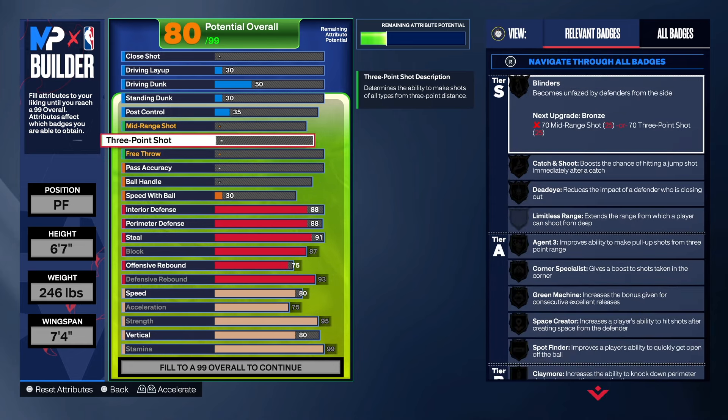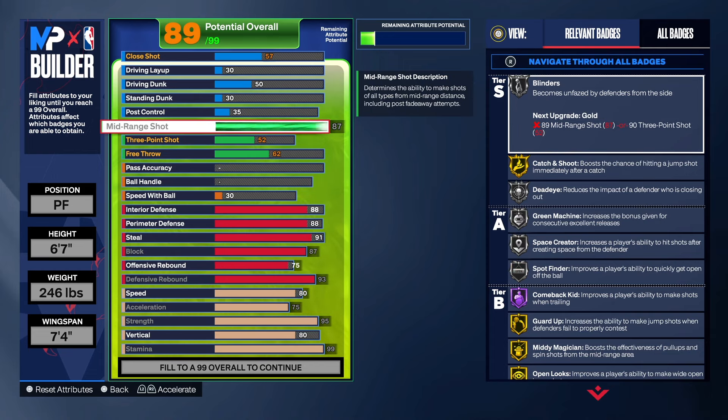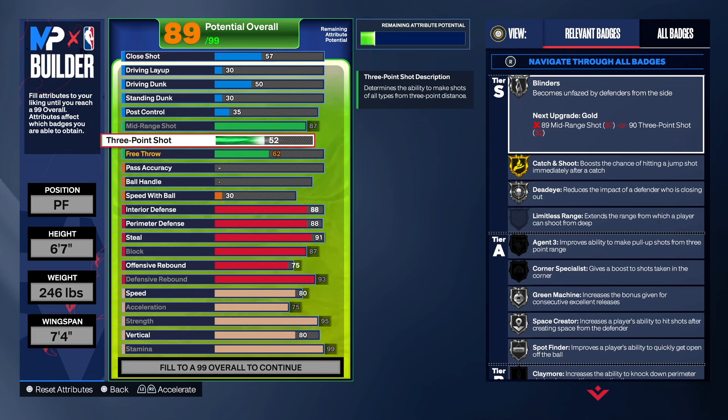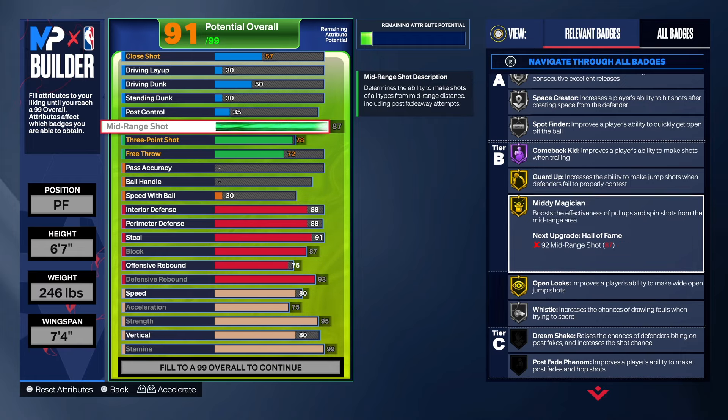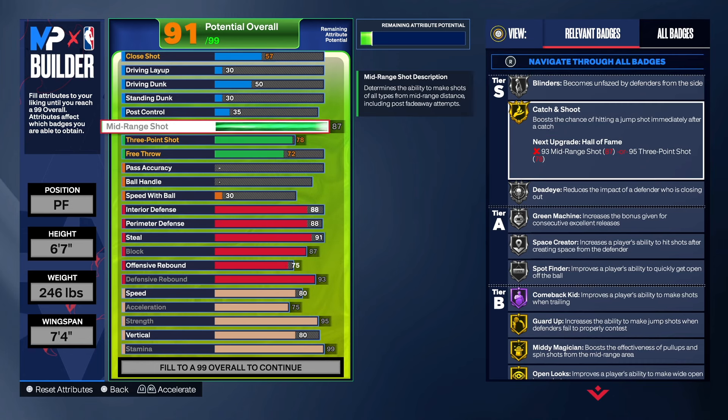Now the shooting — another important part of the build. A lot of people want good shooting and the Teammate base, so I made sure you have an 87 mid-range so you can get that base. It's one of the best in the game, along with JR Smith or Kobe — those three are my top three bases. We can get the three-point shot to 79 but we're just going to take it to 78, with a free throw of 72. Open Looks on gold is very important — we've got Medium Magician on gold, Guard Up on gold, and Catch and Shoot on gold.